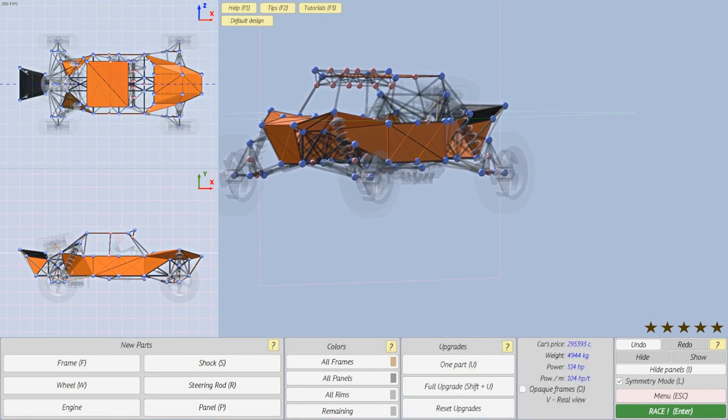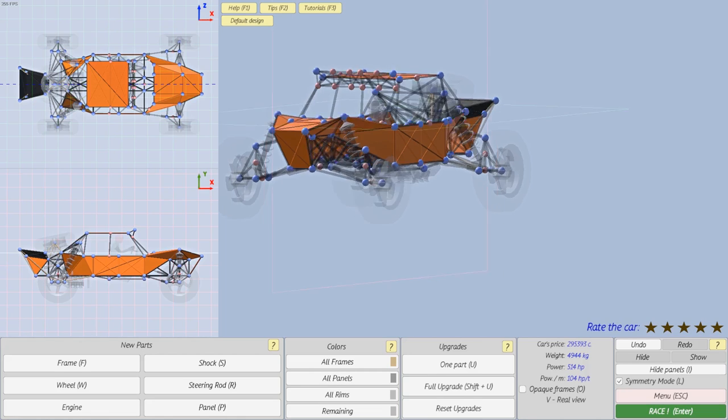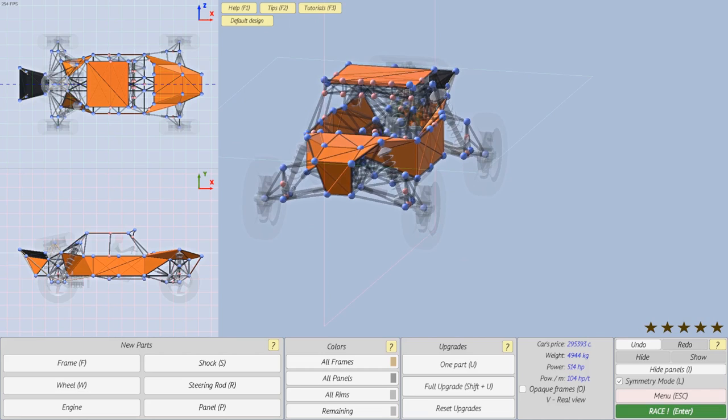I've already put a car together and we are ready to go — not really, no way I could build this. This is one of the cars that comes in the game, created by the actual creator of the game. This game does have workshop support, so you can download user-created cars, and if I'm able to build a car I can upload it to the workshop. You can also download maps from the workshop, which is really cool.